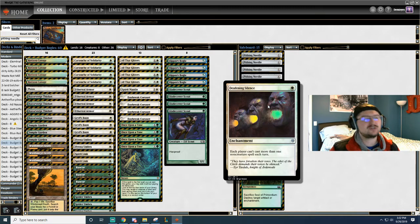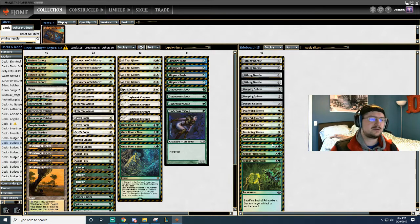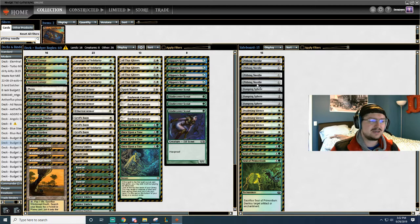That is huge. This allows us to get another enchantment on the field, which is just so good with our All That Glitters and Ethereal Armor. All That Glitters is so good because it counts artifacts and enchantments, which is huge because when we're sideboarding, we play down a Pithing Needle and then get All That Glitters — that's plus 2. That's so good.